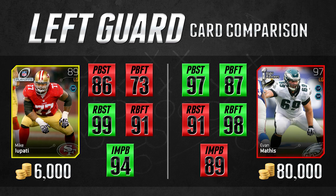The Evan Mathis card has 98 run block footwork and 91 run block strength — still a very good card — but the difference in cost is massive. The Mikey Potty card goes for around 6,000 coins while Evan Mathis costs 80,000. Again, not even a comparison. These cards are extraordinarily cheap relative to what you'd compare them to, so Mikey Potty is definitely one I'd recommend — and it's a card I use on my own team.